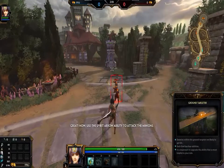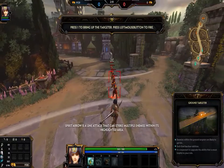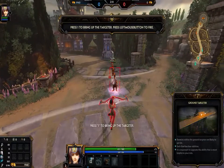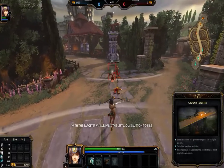Now, use the Spirit Arrow ability to attack the minions. Spirit Arrow is a line attack that can strike multiple enemies within its highlighted area. Press 1 to bring up the targeter. With the targeter visible, press the left mouse button to fire.